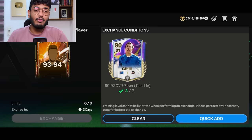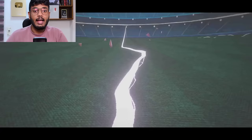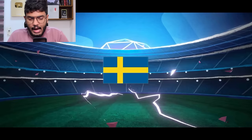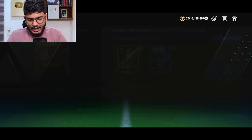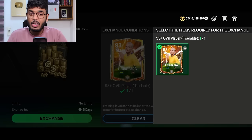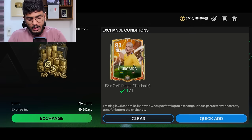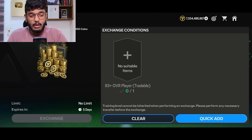If the 90-rated cards' price crosses 3 million coins, don't buy them and don't do this exchange. Let's do the first exchange — we got Lundberg, not Brolin, so that's an L for me. We don't have enough fodder for the next one, but you get the idea. I got this Lundberg and I'm going to exchange him for 8 million coins — I spent 7.5 million and I'm getting 8 million back, so that's 500k profit. If you do this right now it's almost guaranteed profit.